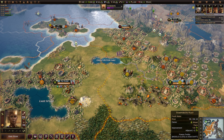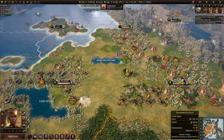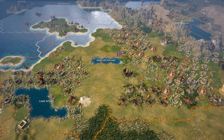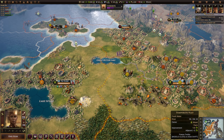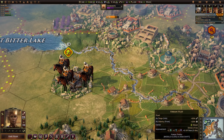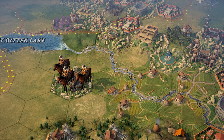Another useful one is Alt and X — that will hide the entire UI. It could be useful if you want to take screenshots, but it doesn't toggle the UI; once you let go of those keys, the UI comes back. But you can get some rather nice screenshots using that combination of buttons and get a nice clean look at the map.